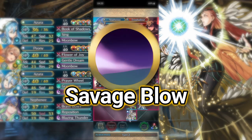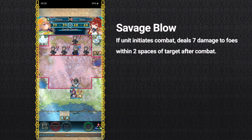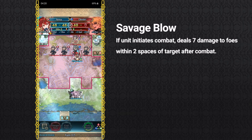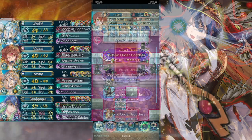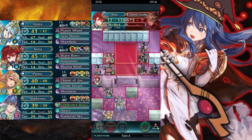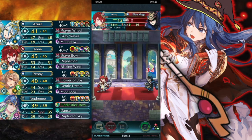Number 5 on the list is Savage Blow. What it does is, if the unit initiates combat, deal 7 damage to foes within 2 spaces of the target after combat. Or in simple terms: AoE chip damage, go brr. With that, you can actually use it to chip down enemy forces' HP across multiple targets.